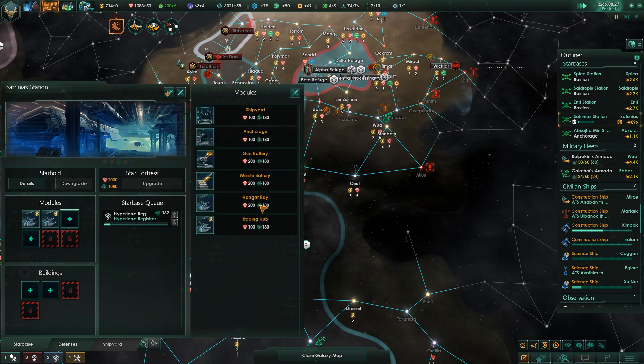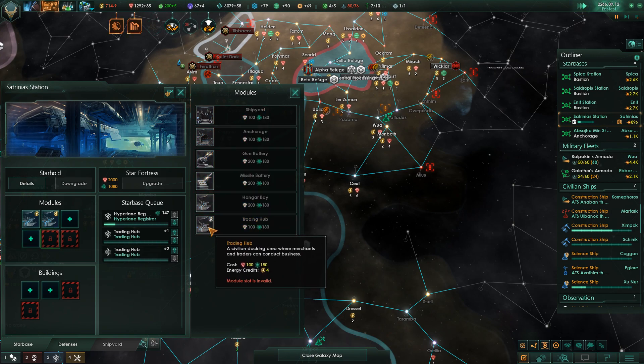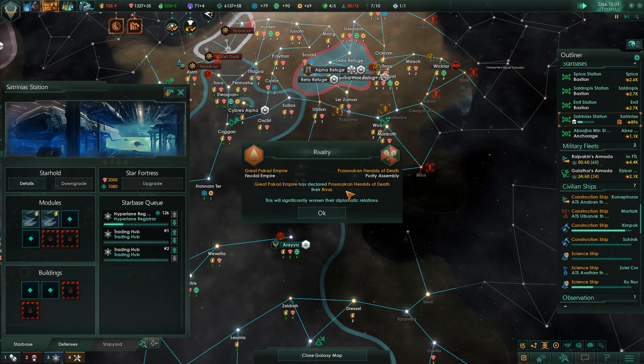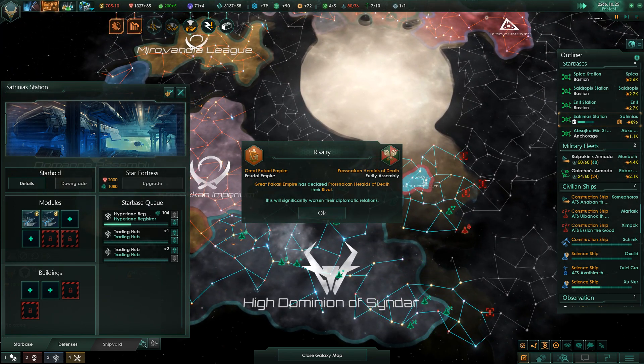The Satrinius station is ready for some more trade modules, which we are going to build. I can build hangar bays now - I like that a lot. That's one of the reasons I wanted to wait before adding too many trade modules, to see what other stuff we can do. Cross-Knock and Heralds of Death have been declared the rival of the Great Makari Empire.